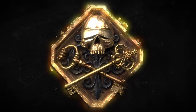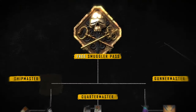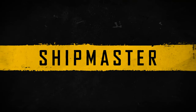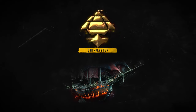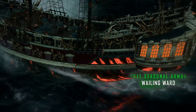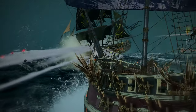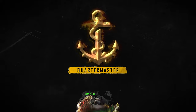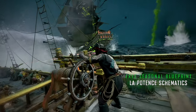Prove your worth and reap rewards as you progress across three unique paths simultaneously on the Smuggler Pass: the Shipmaster, Quartermaster, and Gunner Master. Obtained from the Shipmaster, the Wailing Ward armor provides additional protection to your crew by reducing incoming damage and stamina depletion from Topsyk attacks. The Quartermaster grants the La Potence Schematics, which reveals weak points and boosts damage dealt to La Pest's fleet and his ship when you're in a group.